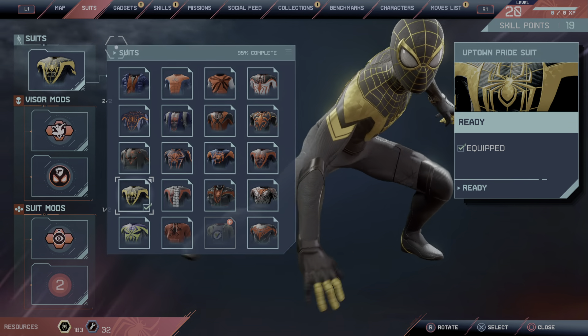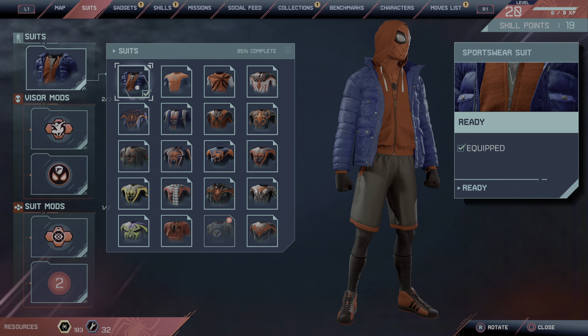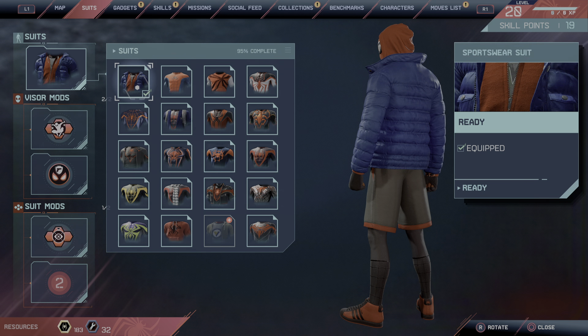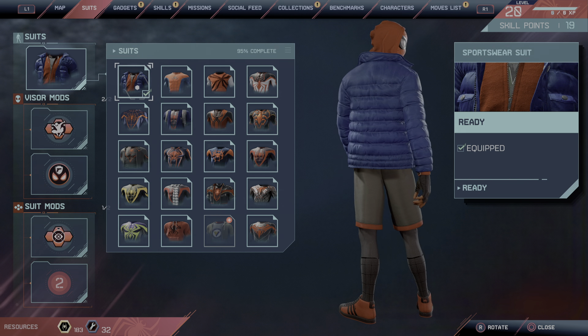The first suit you get straight away is the Sportswear suit. It's the first suit that you get, and you can get it on the first mission when it starts.